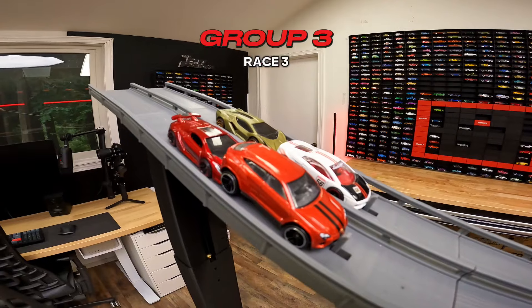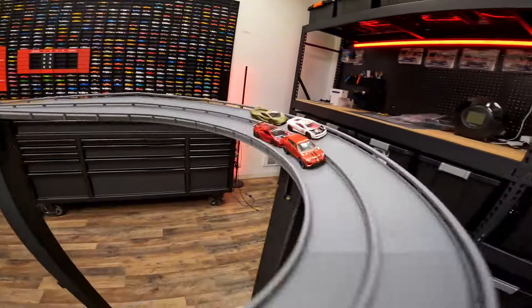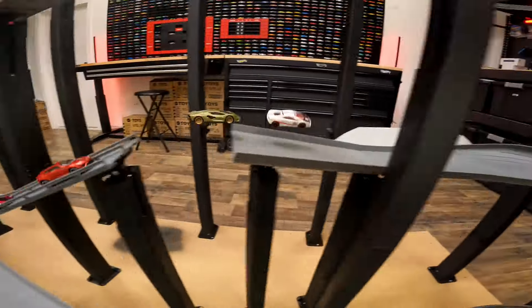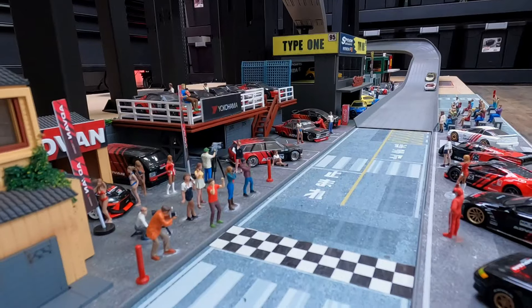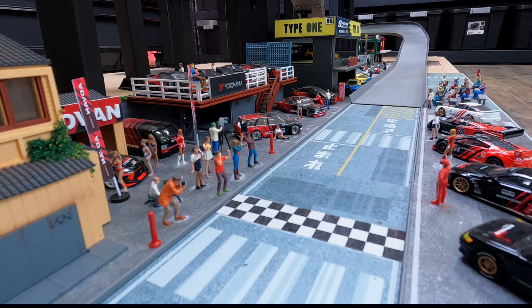The Gallardo moves to the pole position and the Huracan on the inside. Let's see if the Huracan can stay on all four wheels this race. The Huracan blows it again - giving the Gallardo pressure is the Sian, but the Gallardo takes the win in this race.